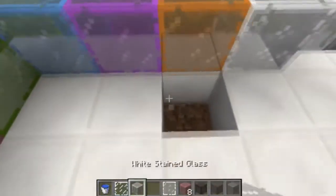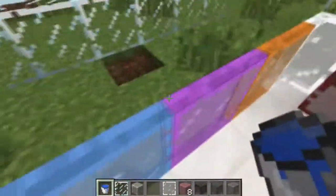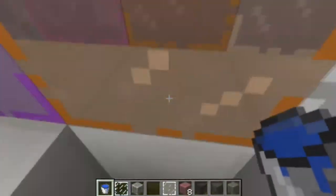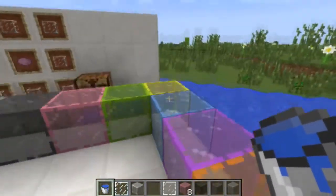One thing to note is, if I place some water here and go over here and you look through these, you can't see the back of the pane. But if you go here, you can see the water at the back and you can see the back of the pane. Well done, Mojang.